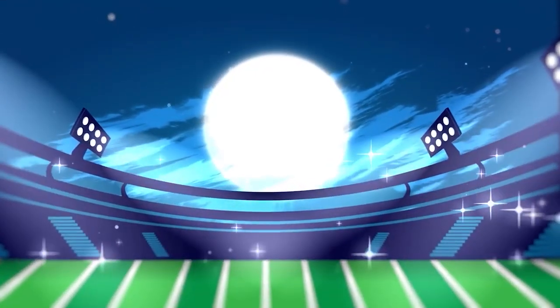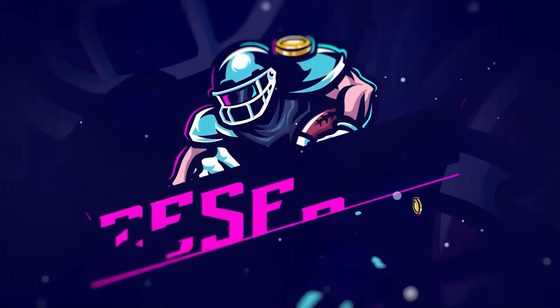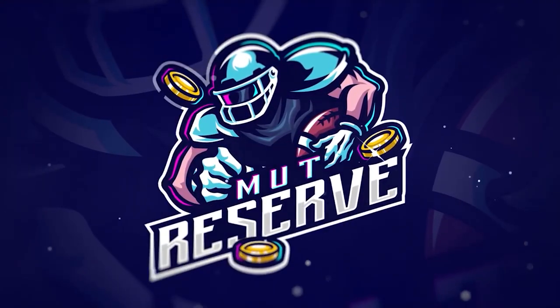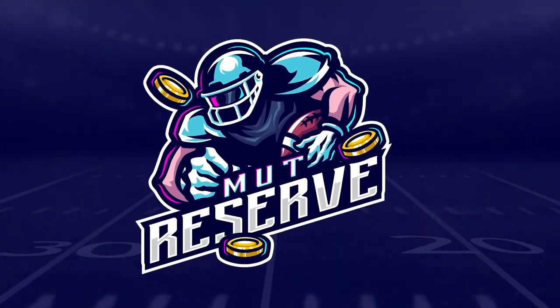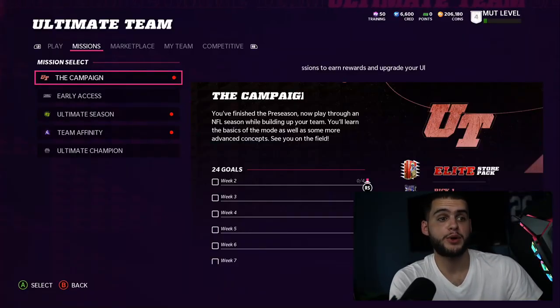If you're looking for super cheap, fast, and reliable Madden 22 Ultimate Team coins, look no further than my sponsor muttreserve.com. They're awesome to work with and have 24/7 support. Head over to muttreserve.com and use code POODLE at checkout for 15% off your order.